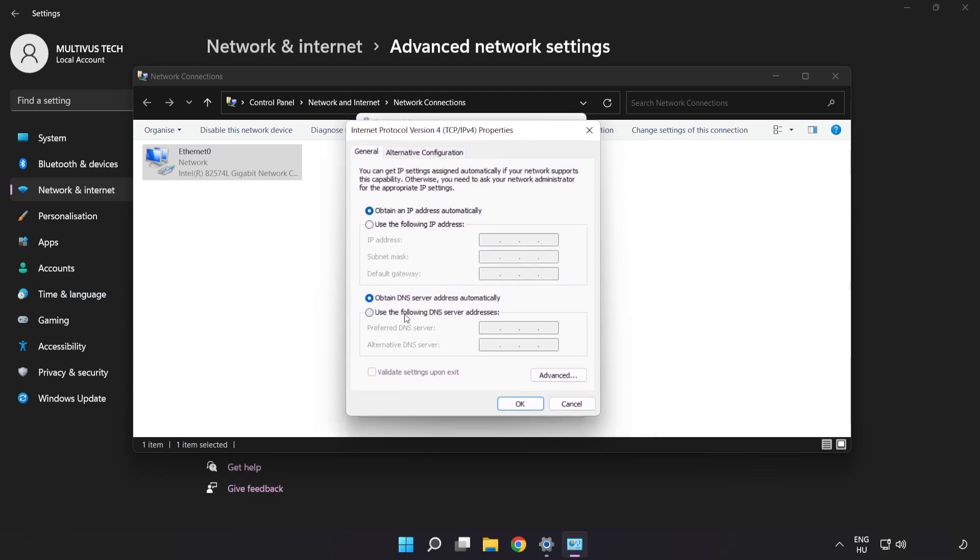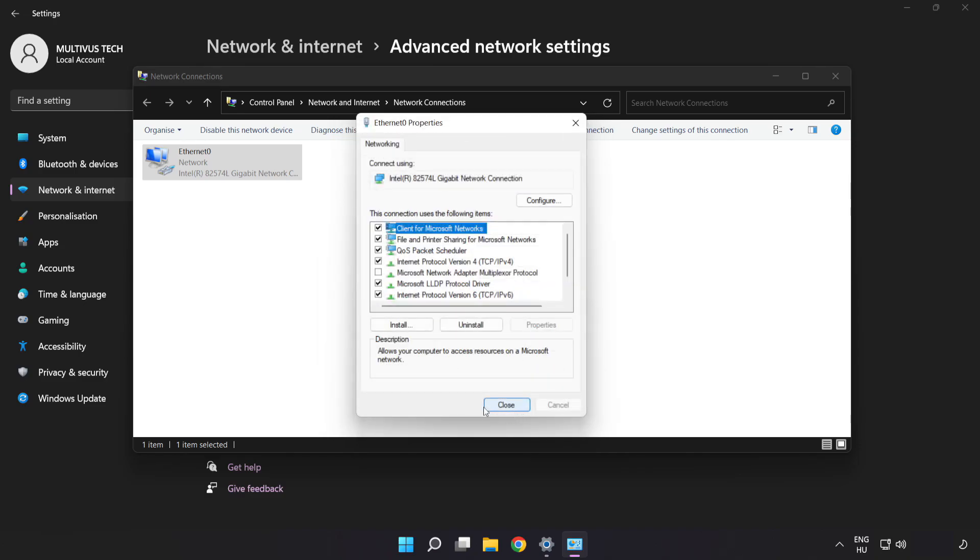Click Use the following DNS server addresses. Type 8.8.8.8 as the preferred DNS server. Type 8.8.4.4 as the alternate DNS server. Click OK, then click Close.